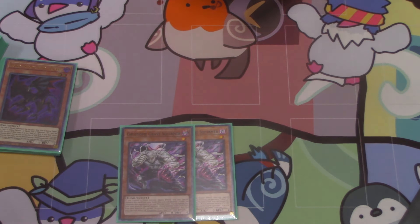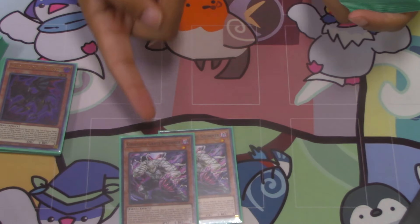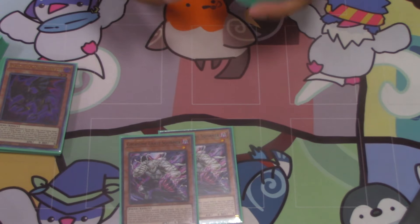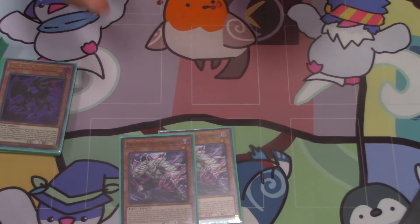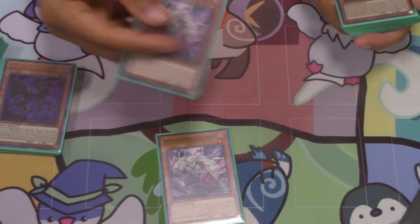I played two Gravesquirmer. With us losing the two Gates, I think this is good to have, as it helps you dodge the Gates. If you hard open it, it helps you dodge Imperms or Veilers. It's just good because if you do the area leader, you can dump another one just to have more follow-up with your Yu-Bell monsters.